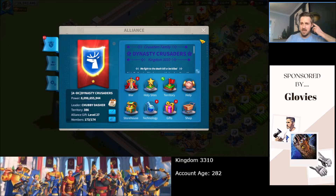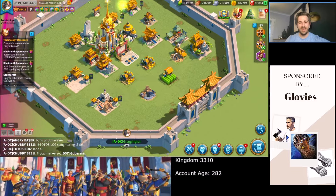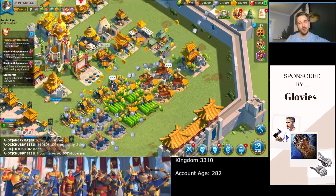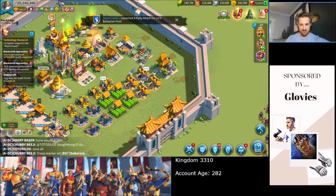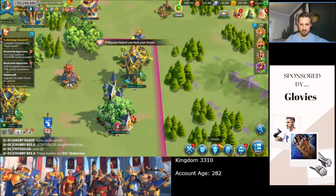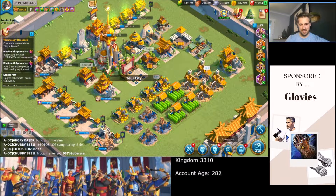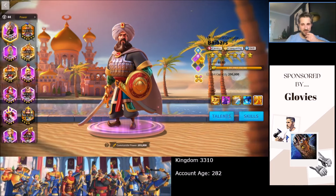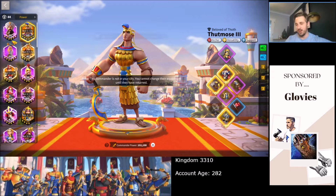Anyway, finally — we know we're getting to tier five soon. I thought I'd give everyone a quick account rundown; we haven't had that in a while. I've been on holiday — it's probably been a month since we've delved into everything. So let's crack on with that once we join a few fort rallies. I guess the most important thing is the commanders. We know Baibars is now stocked pretty nicely — we've got five pieces of legendary equipment, all refined.